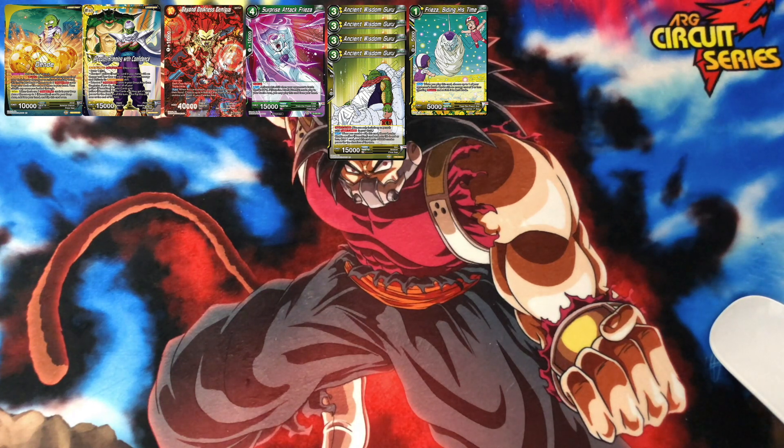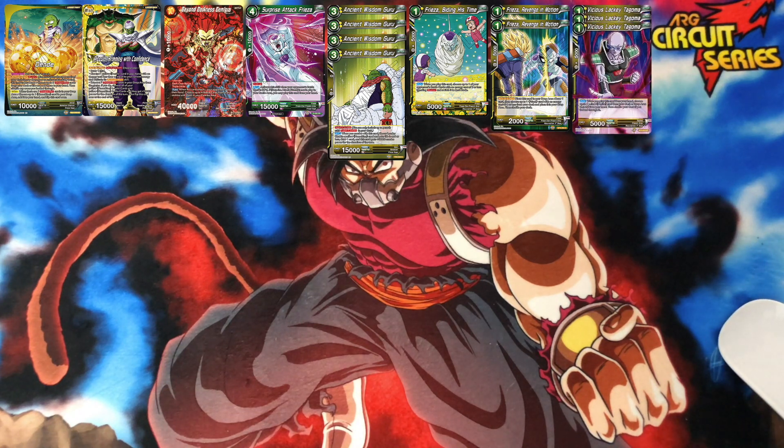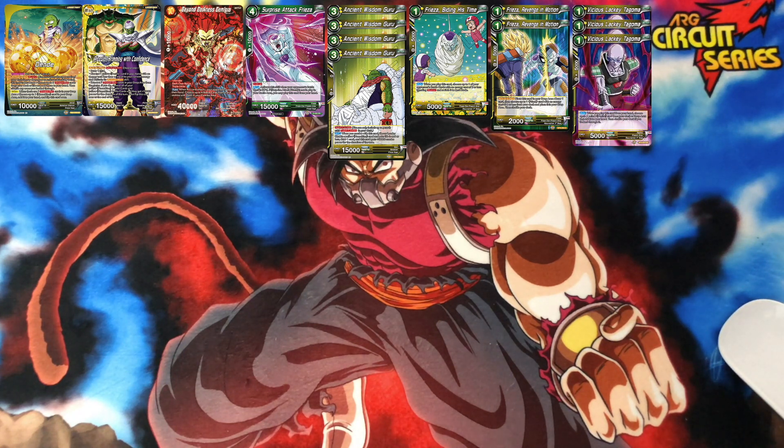Then we got the one-drop Frieza's Revenge in Motion — running two of these. Place this card in your drop, draw one card, then choose one Frieza with an energy cost of four or less from your deck, place it into your drop, then shuffle your deck.